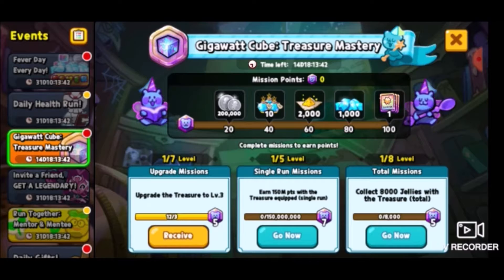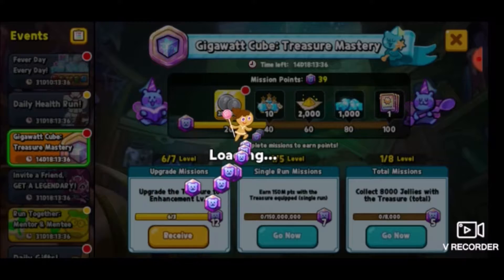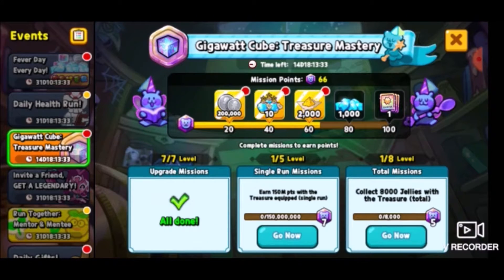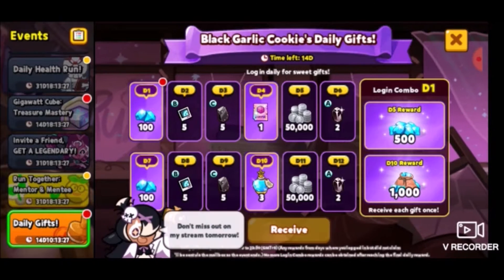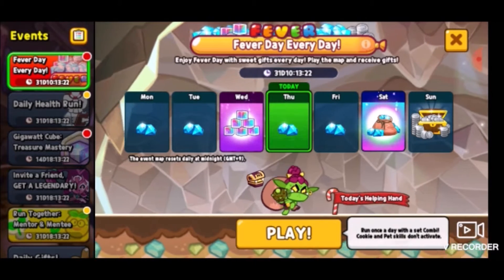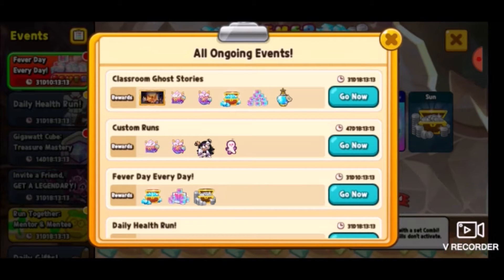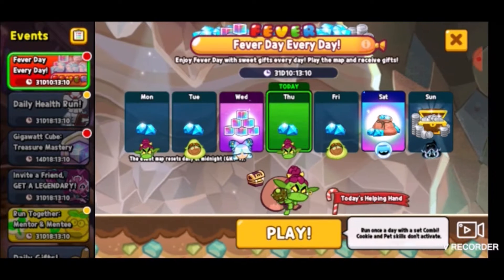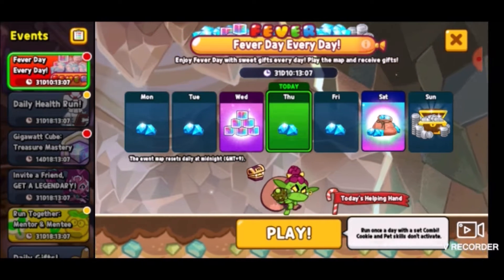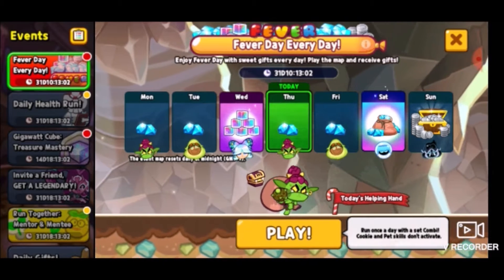I can just get all this. There we go - there's like half of that done because the gigawatt cube is pretty good. And of course they got new daily gifts, which we're going to get 100 crystals out of that for sure. Apparently there's classroom ghost stories, which I guess is just a straight-up game mode event. They also have custom runs, which we can get too. I'll probably run custom runs - new things. I guess we'll go ahead and take a gander at Fever Day every day.